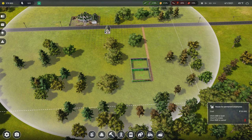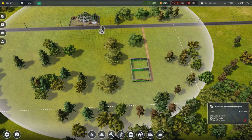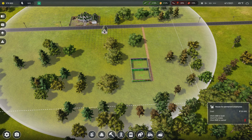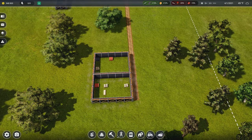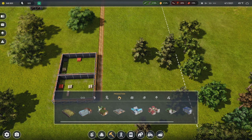I'm going to put the employee house right on the edge just so we cover that corner, so they will do everything in this area. Right about here ought to be fine. That'll set us up with employees.